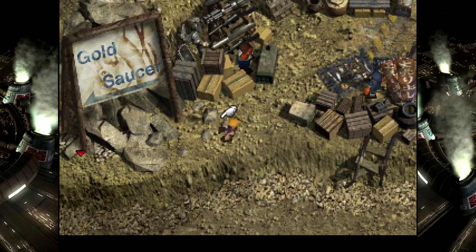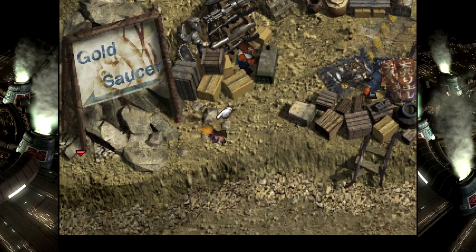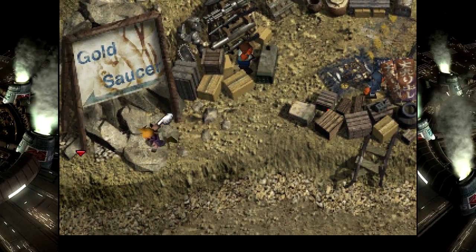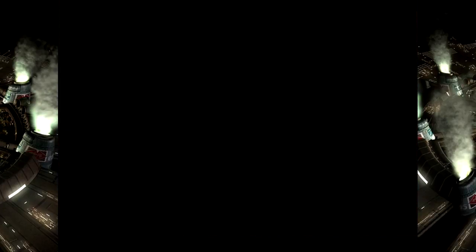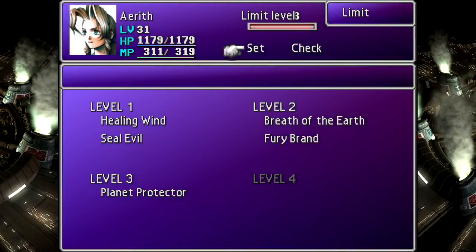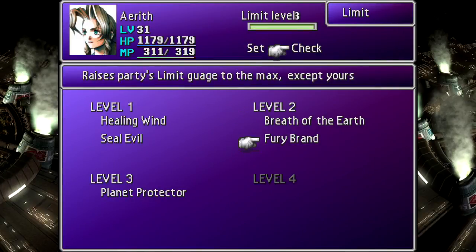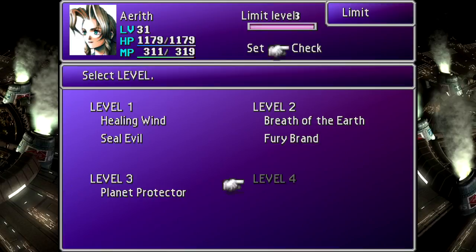Okay, so we're going to the Golden Saucer, but before we do that, still nothing in the well. There's something I need to address. Between last episode and this time, I spent some time doing this. When we left off, Aerith had just this. Now she has this and Planet Protector.